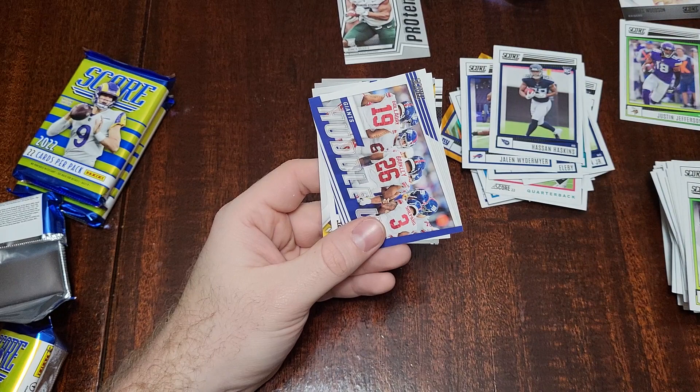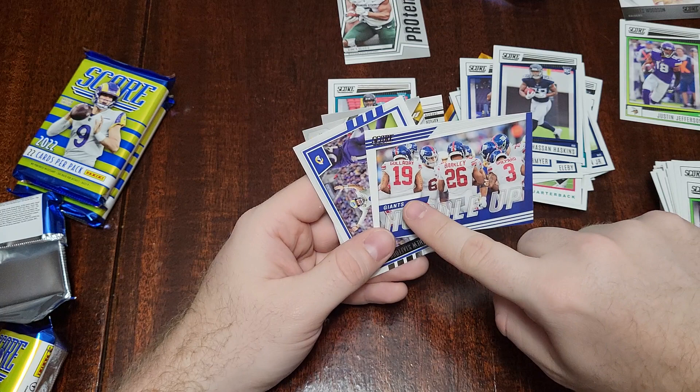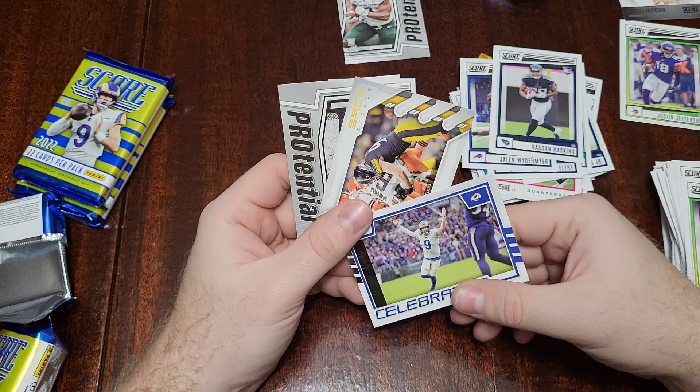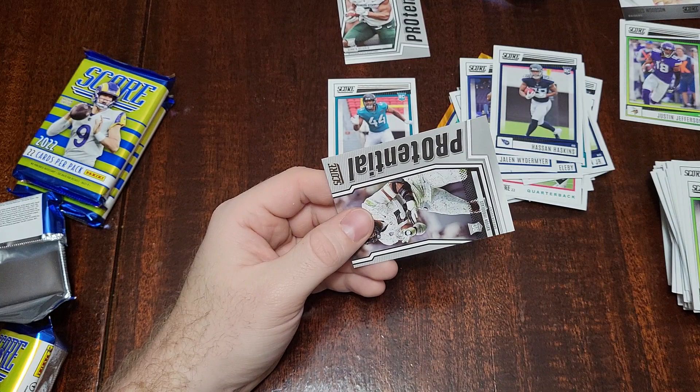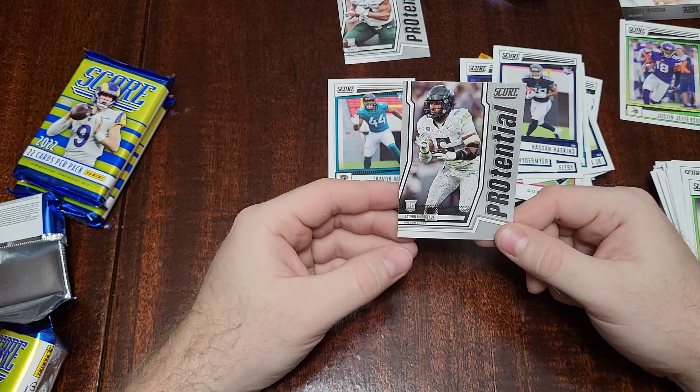Here we have a Giants Huddle Up — an Auburn alum pro, Giants disappointment Kenny Golladay. A Matthew Stafford Celebration card, a Sack Attack TJ Watt — hard to argue that one, even though I don't think he was deserving of a Pro Bowl this year. And a Kayvon Thibodeau rookie card potential.